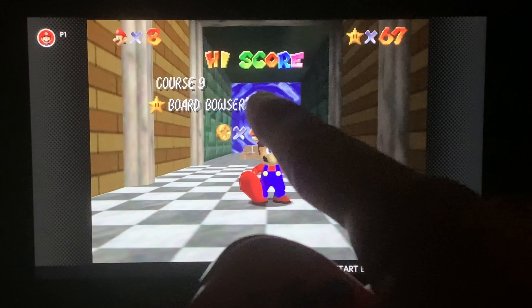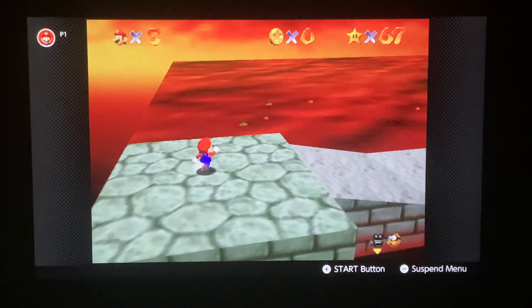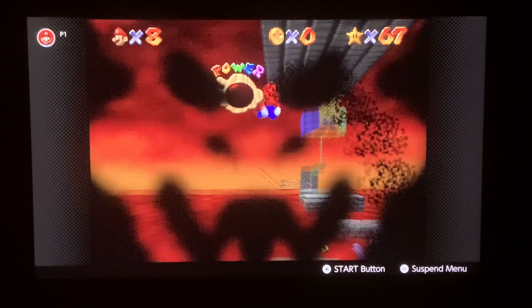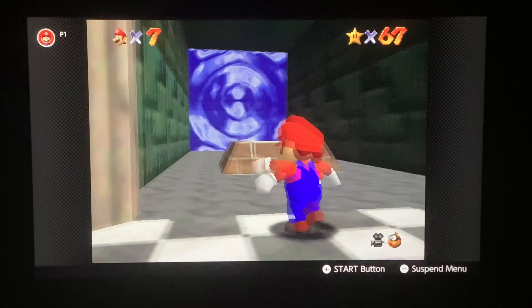After that, the blue water wall puts us back, and you should end up in this hole right there, which leads us to Bowser in the Fire Sea. You'll probably get burned a lot, like Lethal Lava Land. But I'm not going to do that right now because I'm going to save that one for last.